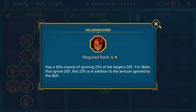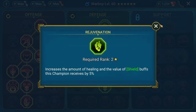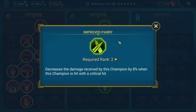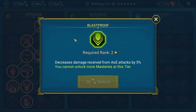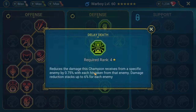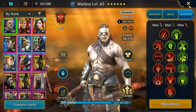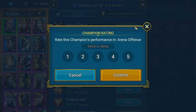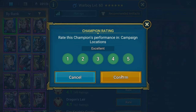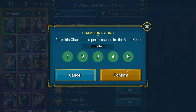We're taking Helm Smasher for a 50% chance to ignore 25% of the target's defense — for skills that already ignore defense, an additional 25%. We want that to proc for more damage. On defense, we're taking Improved Parry so crits deal 8% less damage to him, Resurgent to remove a random debuff when he loses 25%+ HP in a single hit, and Counterattack in Retribution. Yes, I did spend gems to max these masteries.